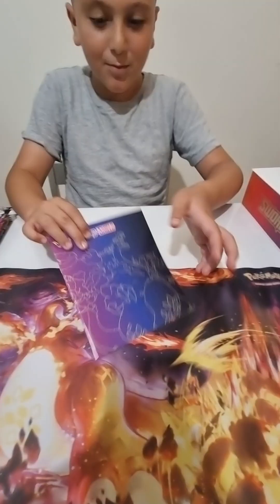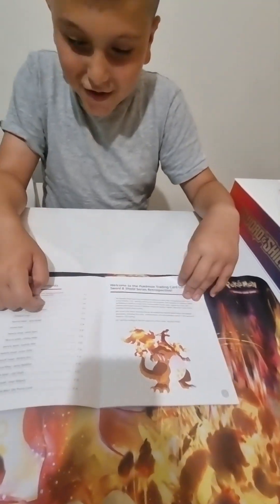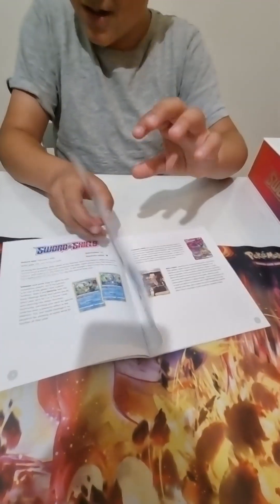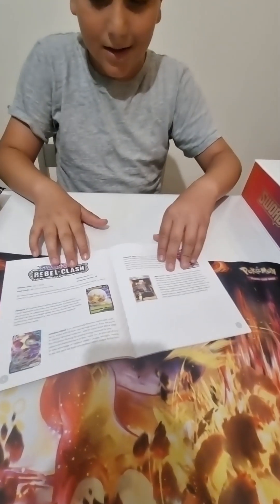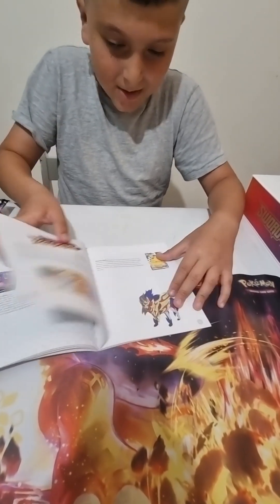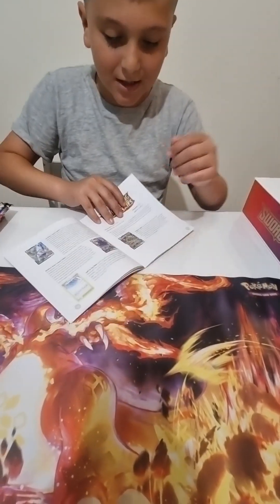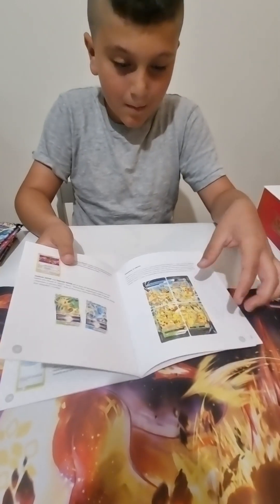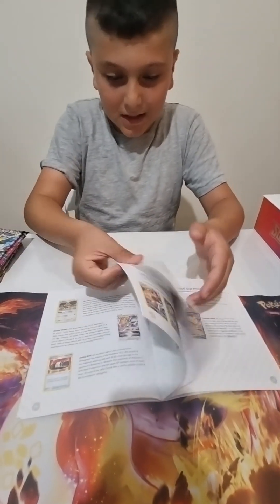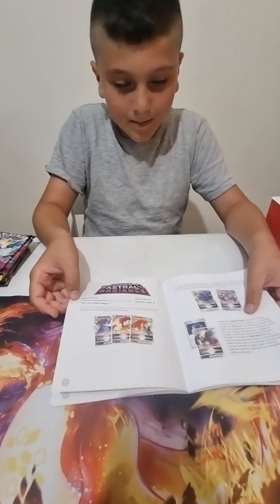Okay guys, so this is the booklet. I don't really know what's in here. Oh, okay — it shows you. I get it now, because all the packs are in here. Oh, it shows you all the packs for this year: Rebel Clash, Darkness Ablaze, oh yes, so cool, Champion's Path, Vivid Voltage, Hidden Fates, and all the rest. And it goes all the way up to Silver Tempest and it shows all the cards — all the best cards from every single set.